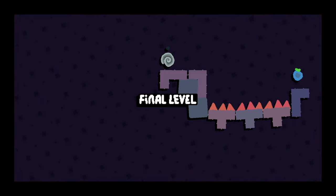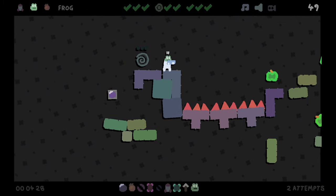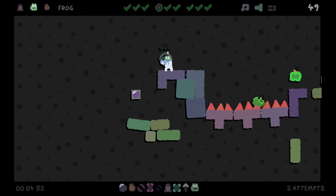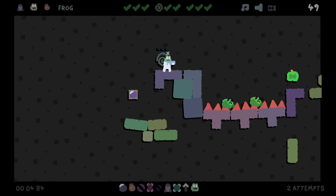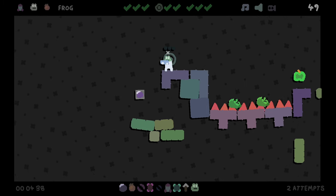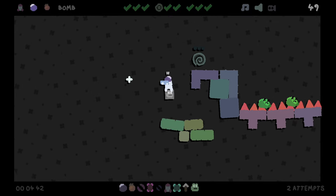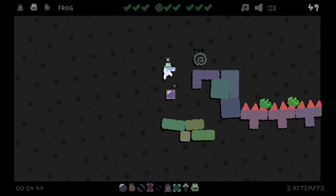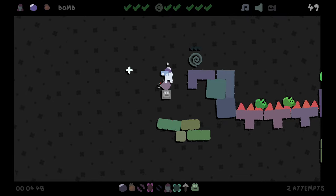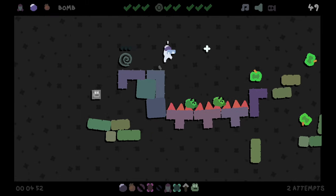With rocket, frog, and pomegranate — interesting. We do a bomb over there if we'd like. I think what I'll do is probably just make a bridge. That's a decent bridge. I could replace bomb with frog or frog with bomb — I think I do need to use one to get up though, so I'm gonna put one below me. And there we go.